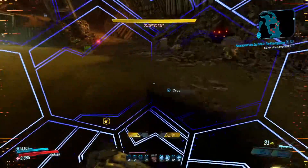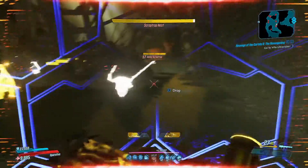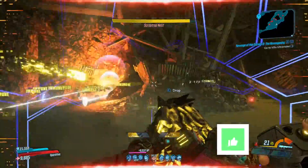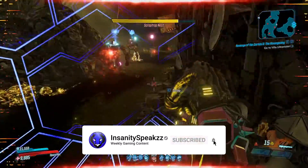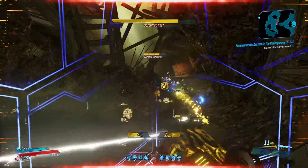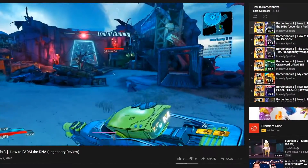What's going on guys, it is Insanity here and welcome to today's video. We're gonna be looking over the Yellow Cake rocket launcher within Borderlands 3. Please be sure to leave a like as it does help this channel grow, and also subscribe if you are new. I do Borderlands content like this almost every single day. I also have a playlist called 'How to Borderlands' for all your Borderlands needs like farming guides and boss guides.